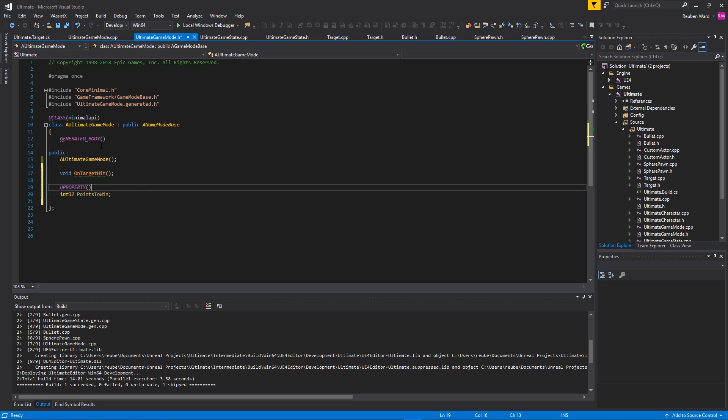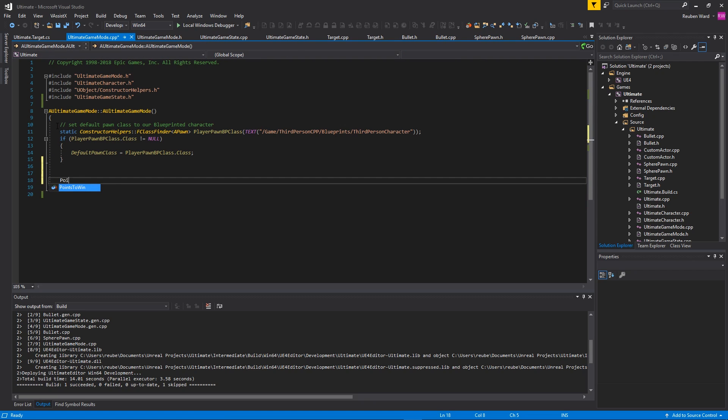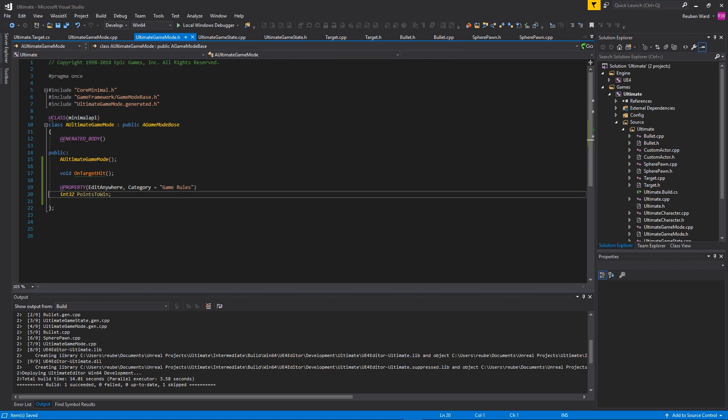We'll make PointsToWin a UPROPERTY with EditAnywhere and give it a category of Game Rules, because this is one of the rules of the game. Inside of the constructor I'll say PointsToWin equals 5, so once you shoot five targets you've officially won the game. Now we're going to create a definition for OnTargetHit.